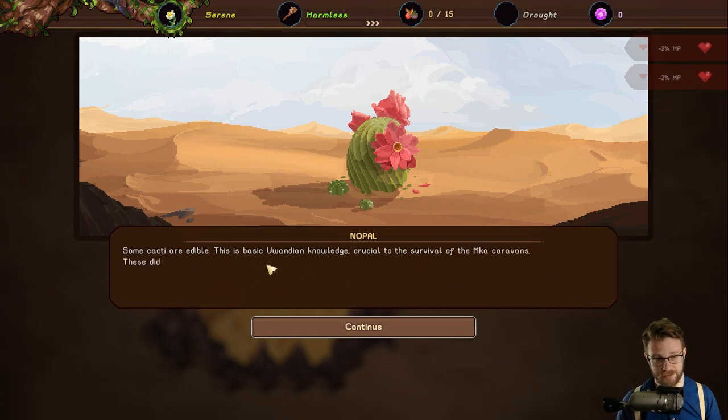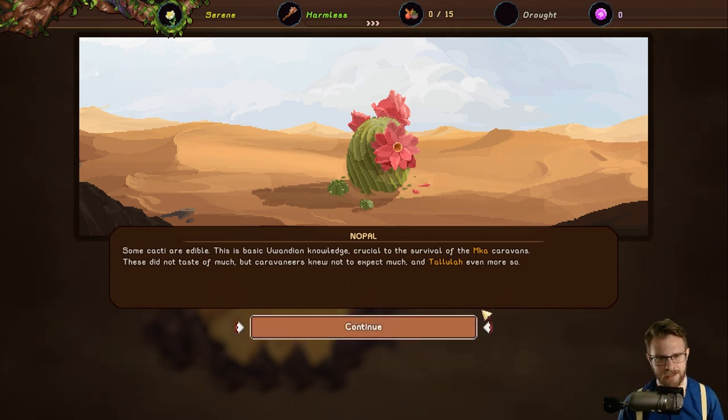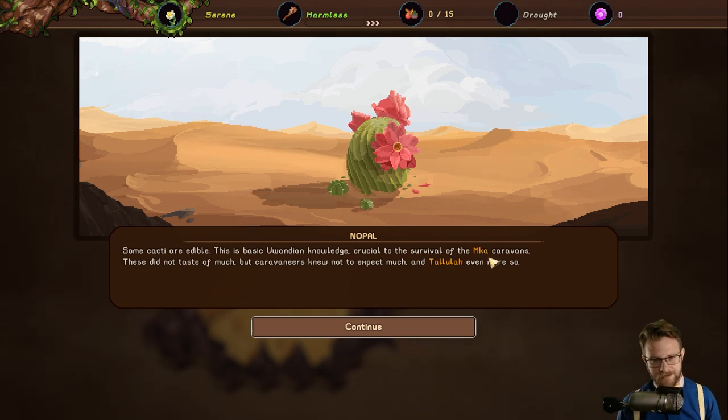Some cacti are edible — this is basic Uwandian knowledge, crucial to the survival of the macaw caravans. We have a nice little theatrical window here with good composition of the artwork. I want to talk about this dialogue box. Good contrast on the typography — anyone with a vision disability is probably going to be able to see it. The type might be a little small, but other than that it's pretty great. And I love the highlights here, saying hey, this is a keyword, this is something you should try and remember.